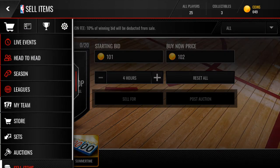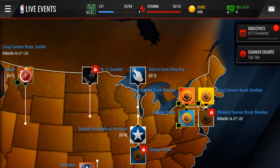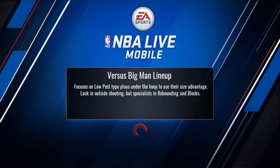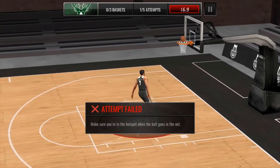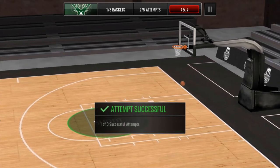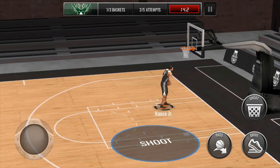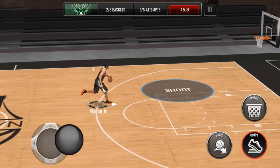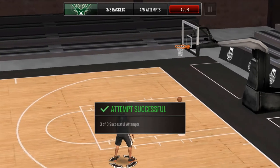Now we're going to go and do some live events quick so we can get some players for the gold player thing. We're going to do this easy one. We're going to do that twice to get five collectibles, which I believe is how many you need to get the pack. And then we'll sell all of those summer players. Let's just shoot this. Of course I messed up. There's one. Got to do that two more times. Let's just do it quick. Okay, still worked out. And shoot right there. Okay, let's keep going.